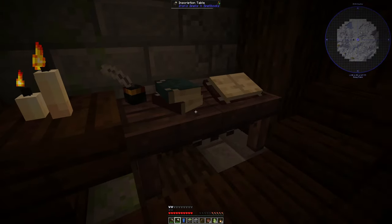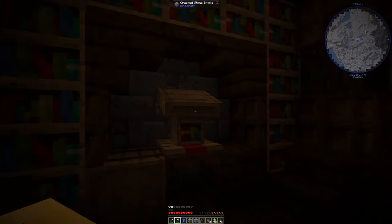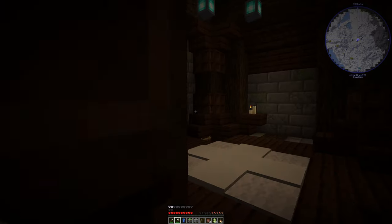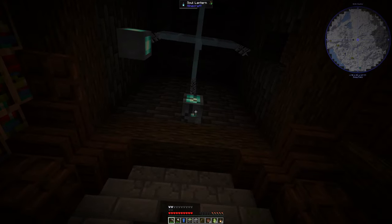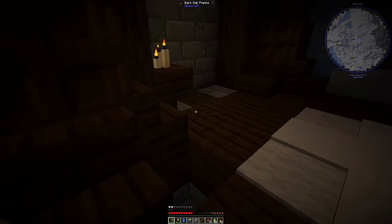Climbing up here, we got this inscription table from the Iron Spells mod, some beds, snow, ice, and some more loot — we got a weapon. We're already running into the classic Minecraft mod problem with inventory space. I'll take a few more of the actual books. Lanterns — I'm just kind of looting random things right now. I just do not know what I will need and not need. I think we could probably ditch the cyan carpet.